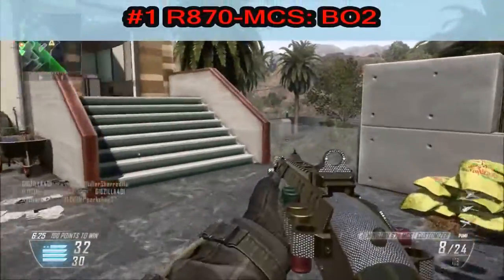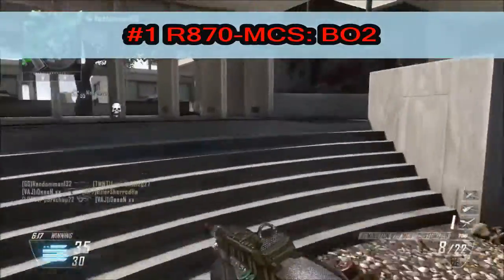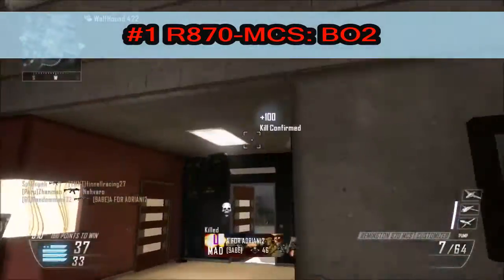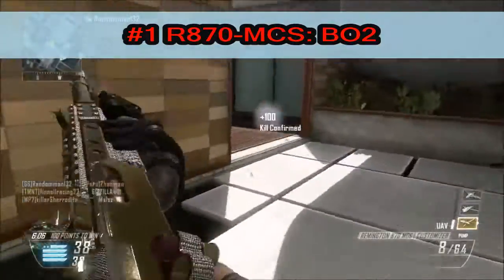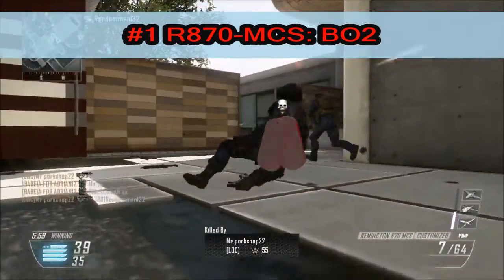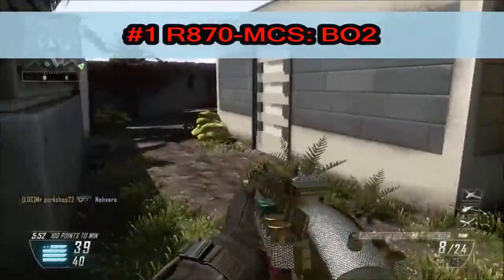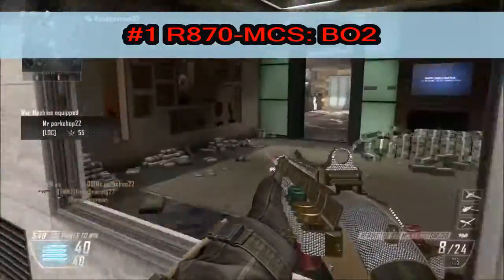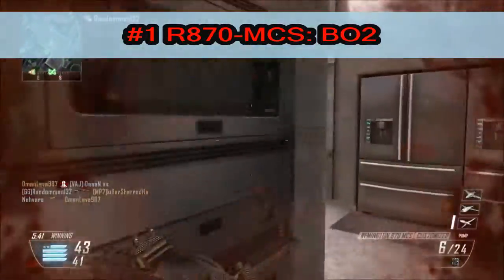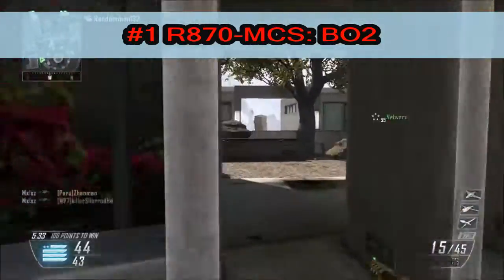And last but definitely not least, this gun is not getting out of this top 5. This is number one: the RH-70, the Remington shotgun. This gun made me love shotguns so much. The Striker got me into them from MW3, but the Remington solidified it. I've played a lot of Black Ops 2, but I still liked the Striker better at first. However, when I learned how to set up classes properly, this Remington went to work. Put on quickdraw, laser sight, and long barrel — this gun is an absolute tank. If you're using this weapon, you are automatically my best friend.